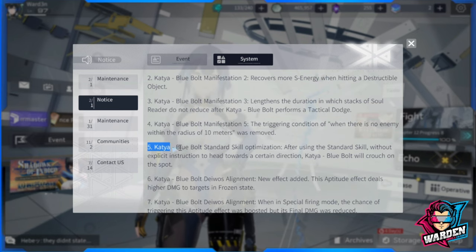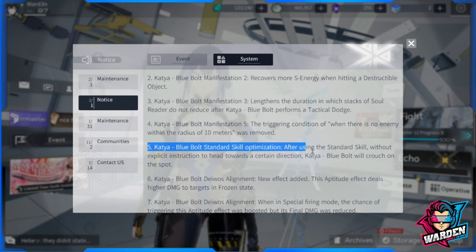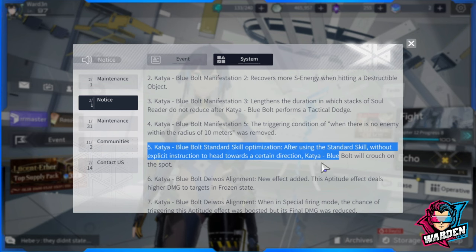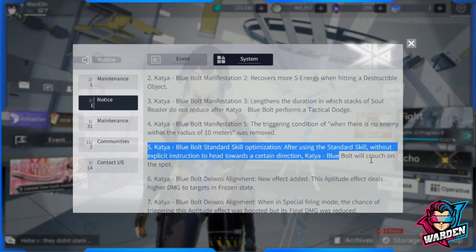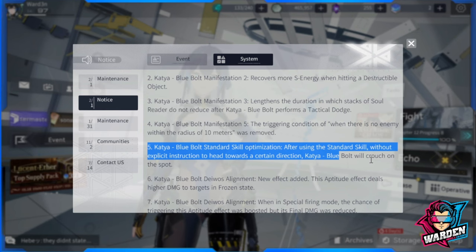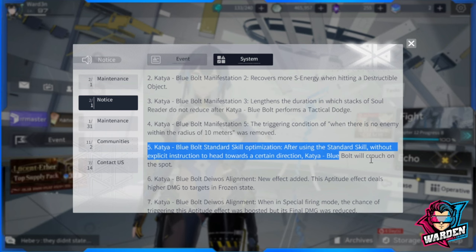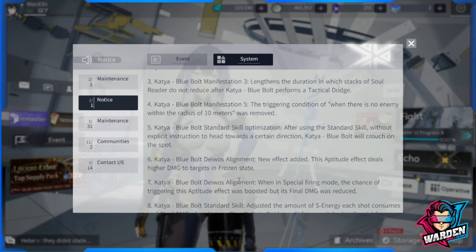For the standard skill optimization: after using the standard skill without an explicit directional input, Katya Blue Bolt will now crouch on the spot. Previously she would move to the back or toward a directional position before performing the skill. Now if there's no direction input, she stays and crouches in place, which is nice when you don't need to reposition.